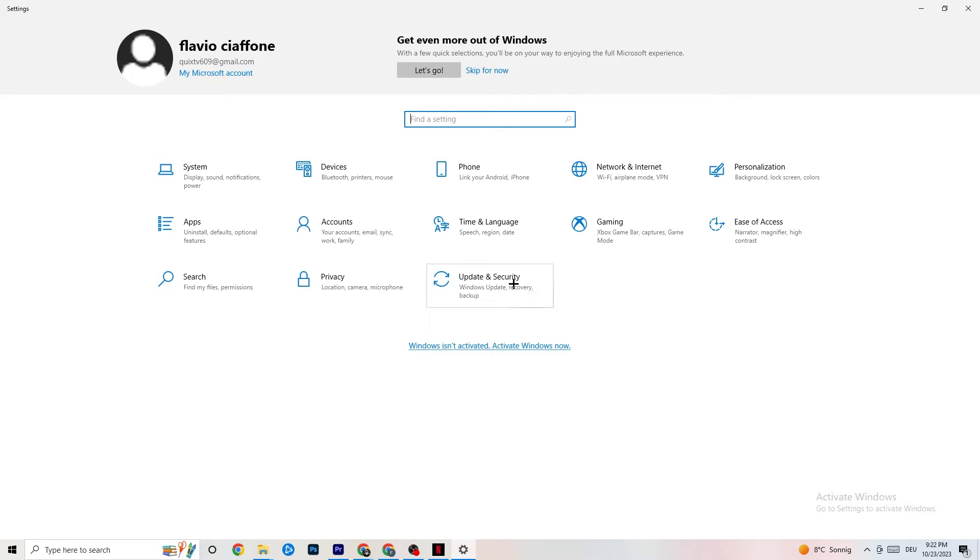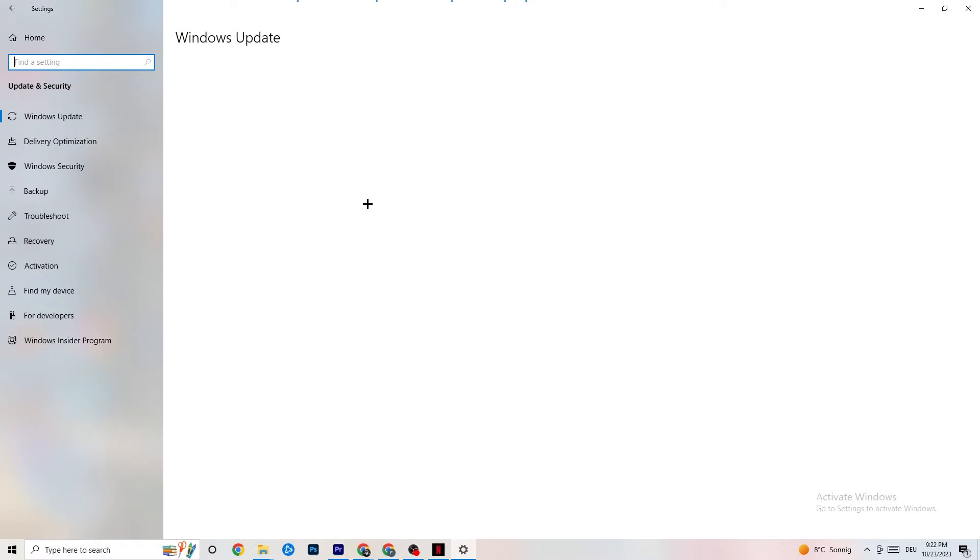Click onto Update and Security, then stick around Windows Update. This will sound a little basic but trust me — updating every single driver on your PC will help you a ton. Click on Check for Updates. Mine was last checked today at 11 a.m. so I don't need to update, but some PCs don't have this automated, so do me a favor: click Check for Updates, update your Windows, and you'll be fine.